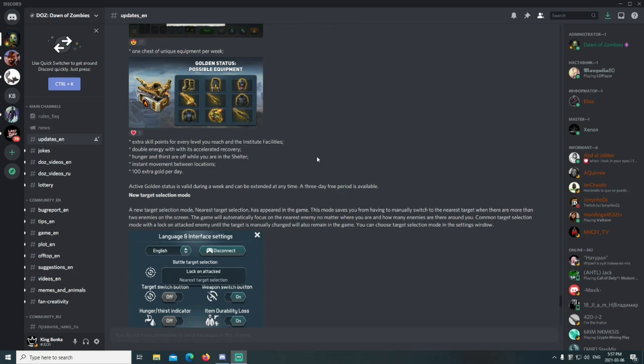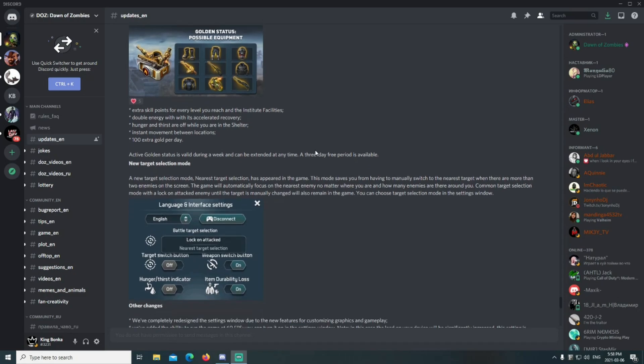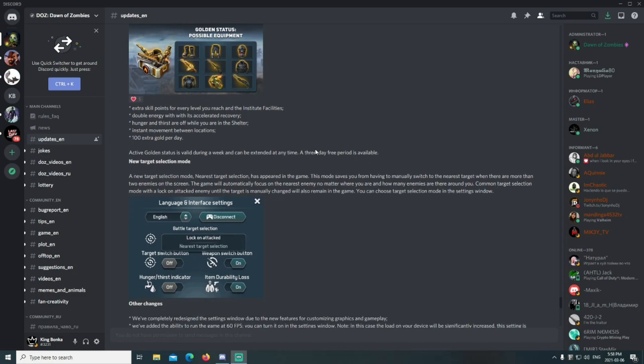Double energy with accelerated recovery, hunger and thirst are off while you're in your shelter — saving you water and food. Instant movement between locations, and 100 extra gold per day. Active golden status is valid for a week and can be extended at any time. A three-day free period is available, and that's what I have activated right now.